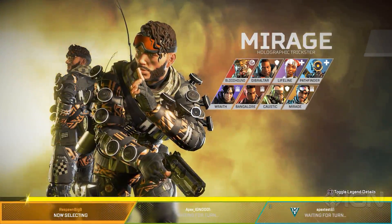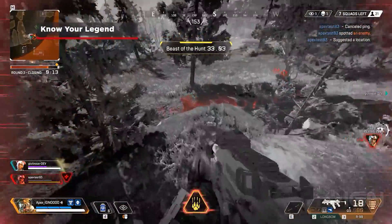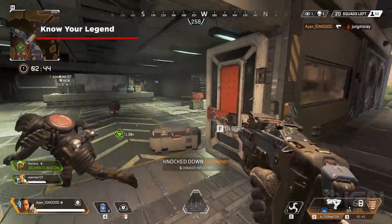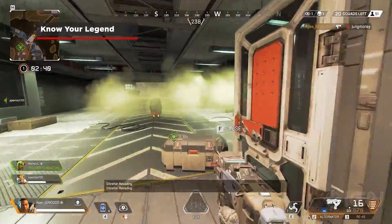Each selectable character is known as a Legend. Each Legend has a passive, tactical, and ultimate ability. There can be no duplicate Legends on a squad, so take the time to learn each Legend's abilities so you can form a well-synergized composition.